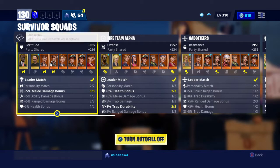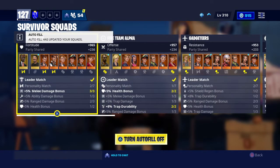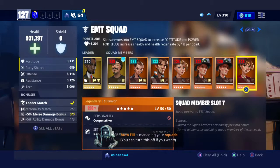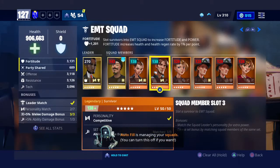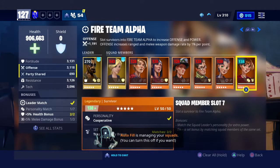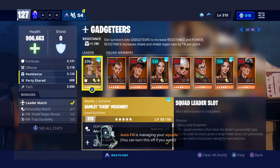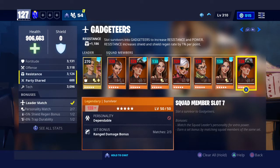Since I'm on such a high power level, I wasn't sure if this would really affect me much — but it did. Autofill took me down more than three power levels. They didn't even put any survivors matched. Most of them are red because they just put random people in random places. This is why it's so important to have somebody else do them or do it yourself, because you have to know to put this guy here because he's a leader match, and then put everybody based on what he is.